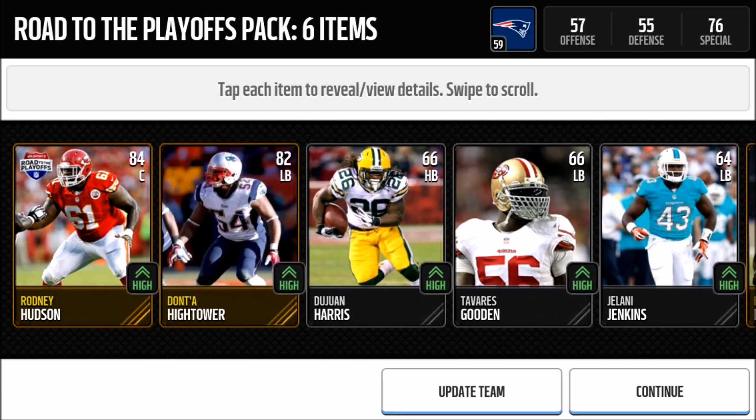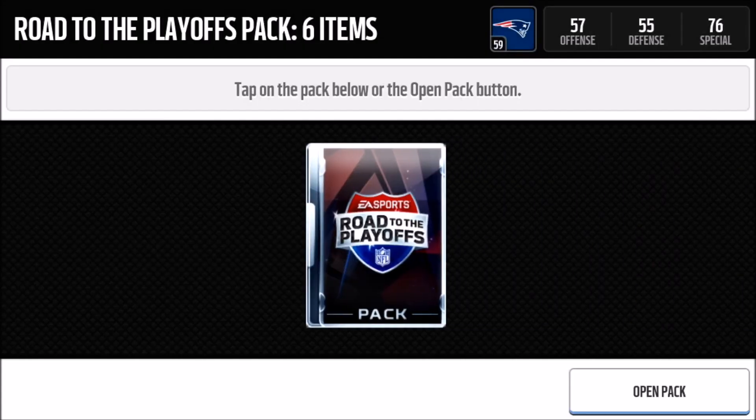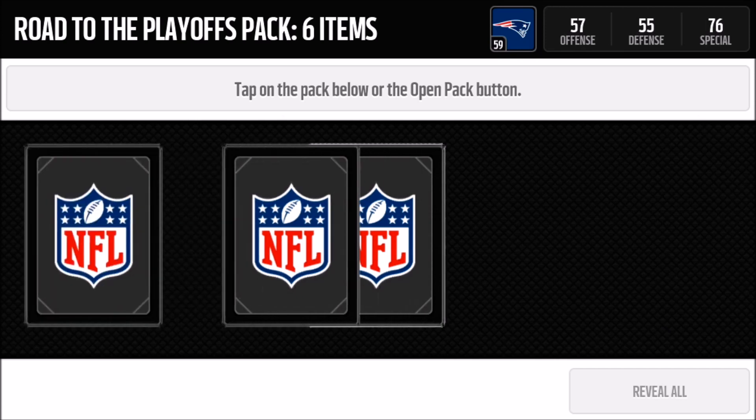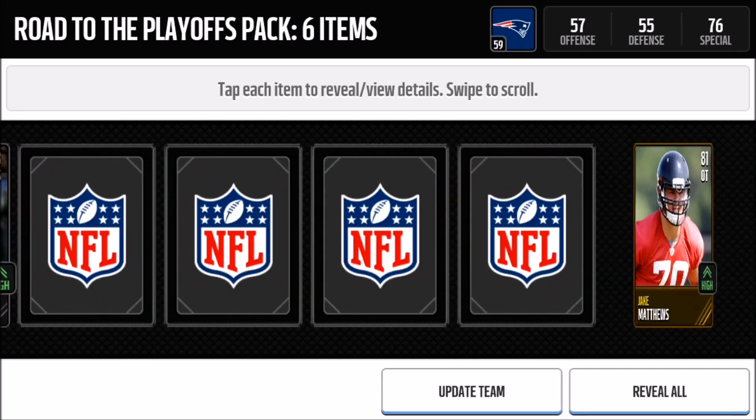We got Dante Hightower — his Road to the Playoffs elite card. I don't think his price went down because you have to put his elite player into the Gronk set, so his card still goes for about 250k. That's another one you definitely want to pull. Can we get an elite in the fourth pack?